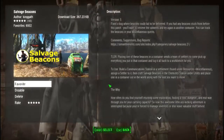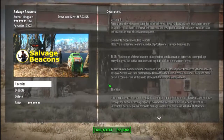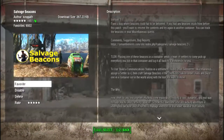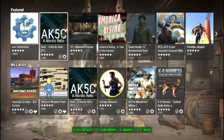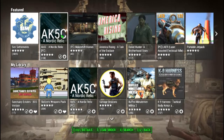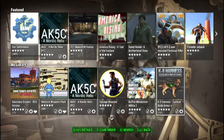And finally, Salvage Beacons. How many times have you been in the wasteland, halfway through a dungeon, and BAM! You're completely over-encumbered. This mod is from Gengith, and basically what it does is give you a set of beacons — Salvage Beacons — that you can drop out in the open, drop a chest, fill it with all your junk, put the beacon nearby, and BAM! It takes all the items out of the chest and a settler takes it back to your settlement of your choosing.